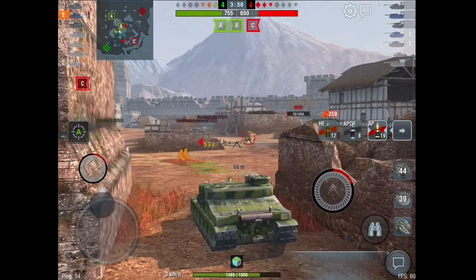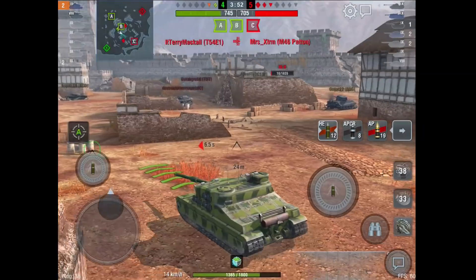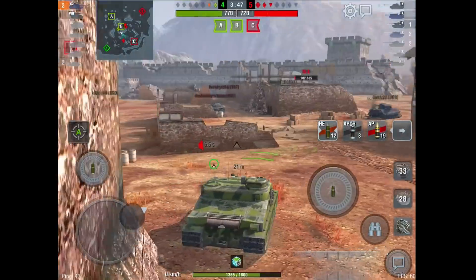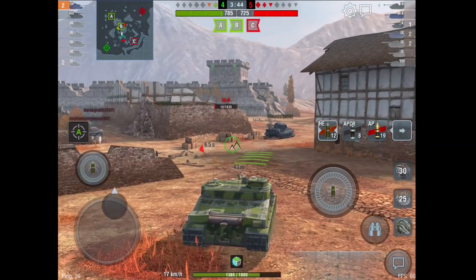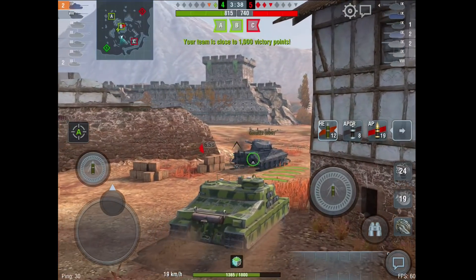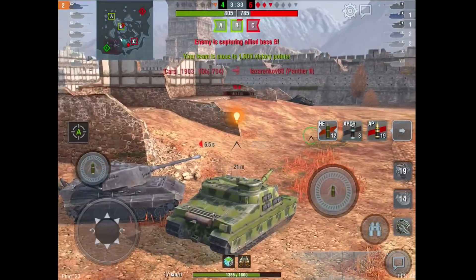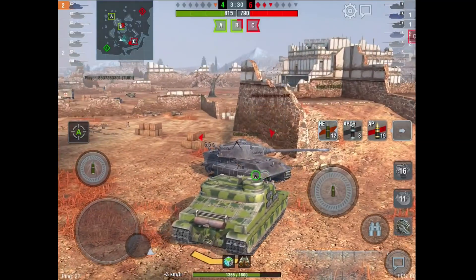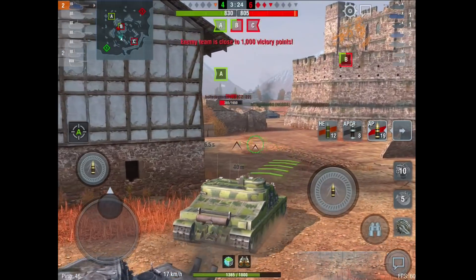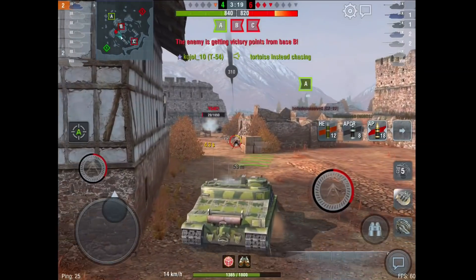A quick comment on the gameplay here. There's three of them left and three of us left. I'm pushing after this IS-8 first — some will be cross with me for that. However, the reason I'm pushing the IS-8 first is there are two tanks behind me and an IS-8 in front. The second I turn around to help the friendly, this IS-8 is going to have very comfortable shots on my rear. So I went after the IS-8 first, but he ran away a lot quicker than I expected. Now I can turn around and address these guys very quickly — thankfully I have the DPM to do it.